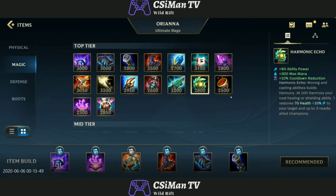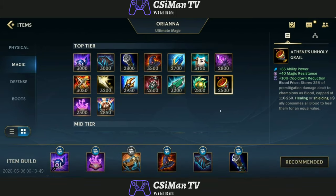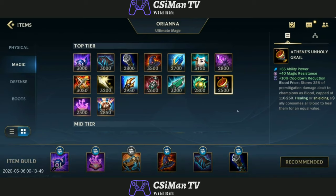Harmonic Echo — I've never seen this one before. Moving and casting abilities builds harmony. At 100 harmony, your next healing or shielding — so this is another support item — restores health. Some of these are OP. I feel like these mage supports are going to be disgusting.